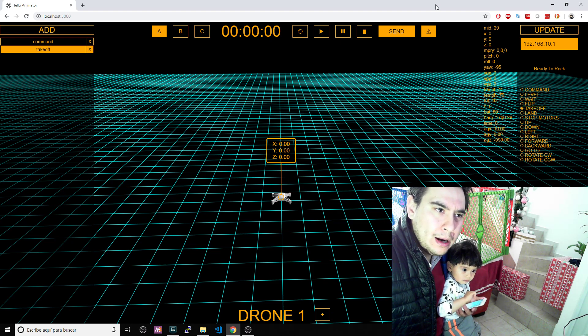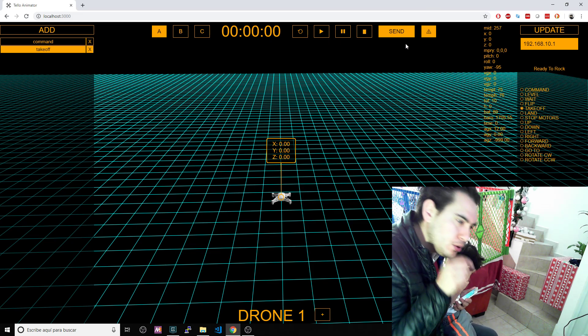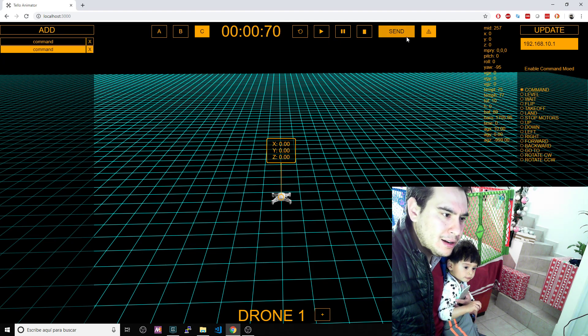I also added an emergency stop. So if you see that you are hitting something and you just want to stop the aircraft, you can hit the emergency stop and the aircraft will shut down the motors.